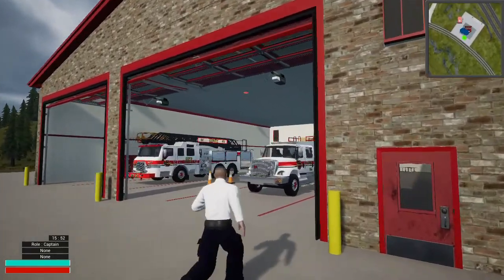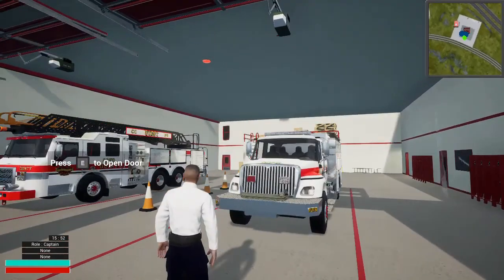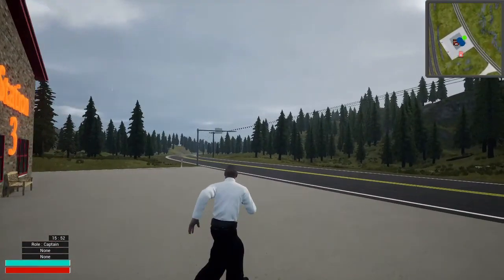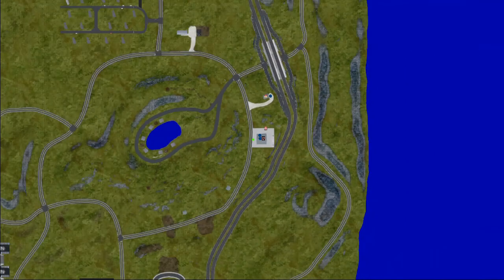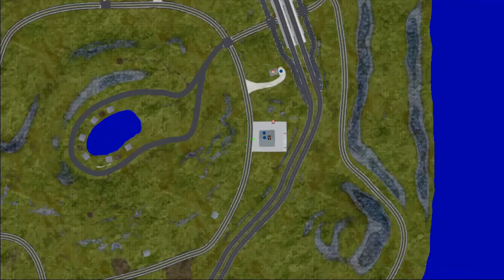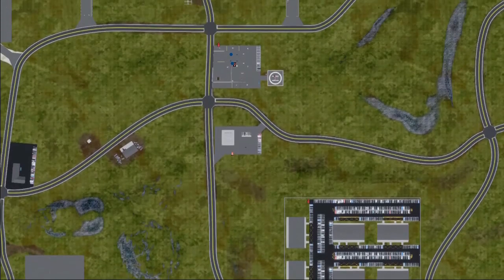I'll normally run the quint and the brush engine out of Station Three. I really like this brush engine — it looks really good, and the quint looks really good too. Station Three is actually right next door to the volunteer house. On the map, Station Two is kind of in the middle part of the map, and then you've got Station One, Station Two, and Station Three.